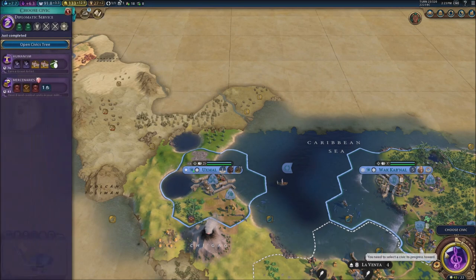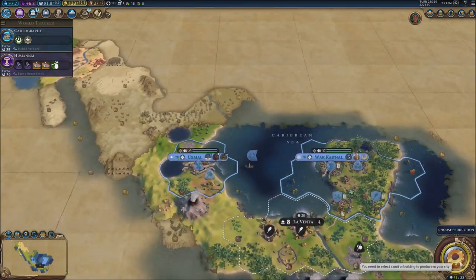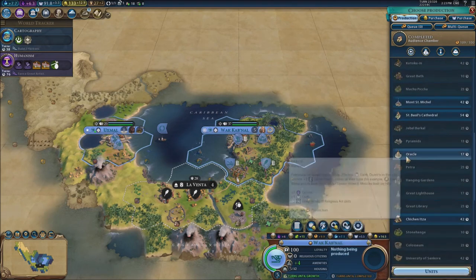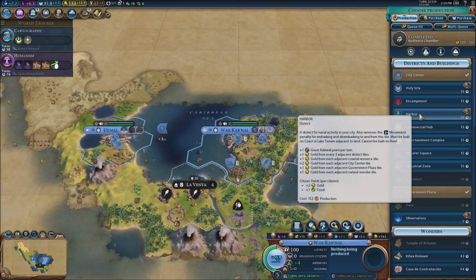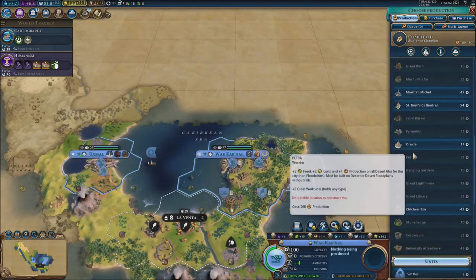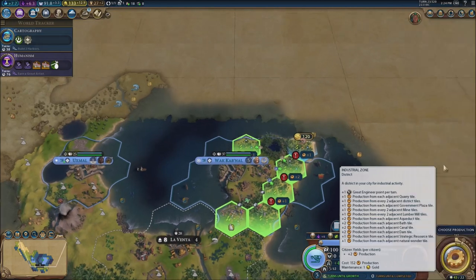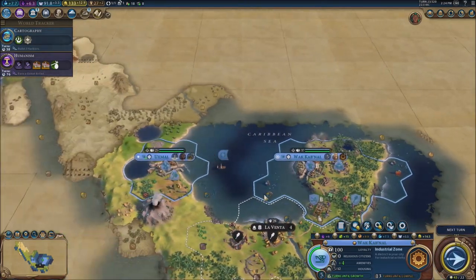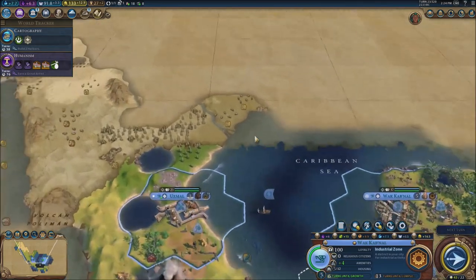I'm going to go for cartography to have better ships, and I'm tempted to go for humanism. Having an actual navy would be really nice. We need to work on one of these buildings — maybe an arbor since that's what we need to build proper ships, and it gives us money. Industrial zone would also be really good. I think I'm going to go for the industrial zone — we're really going to need it as fast as possible.